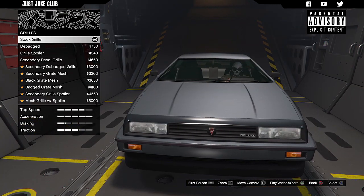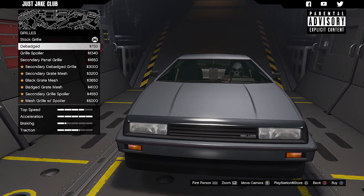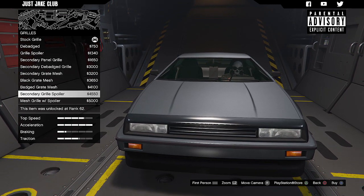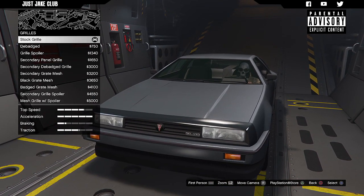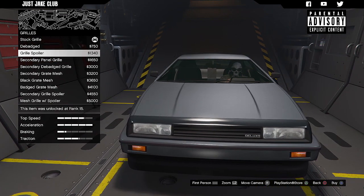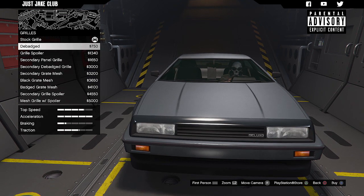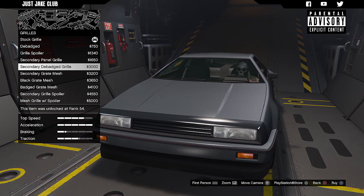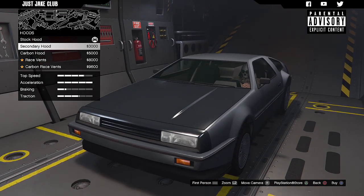Moving on to the grill, we get a lot of options. I'm not sure if I want to change the grill because I like the stock one and none of these really stand out. But then we can debadge it — that actually looks a lot nicer. Yeah, I think I'm going to go with the secondary debadge grill.